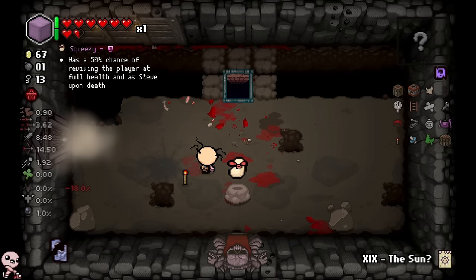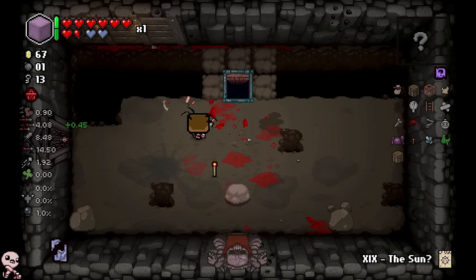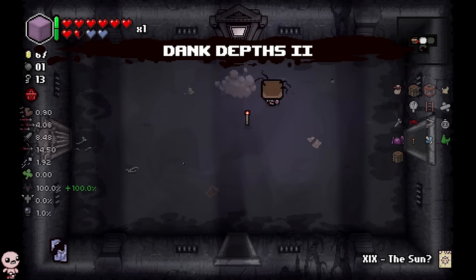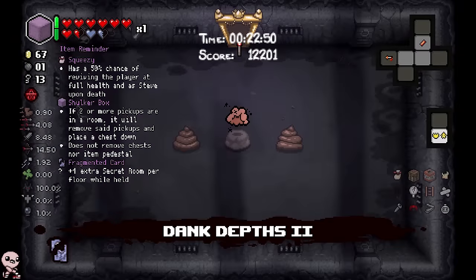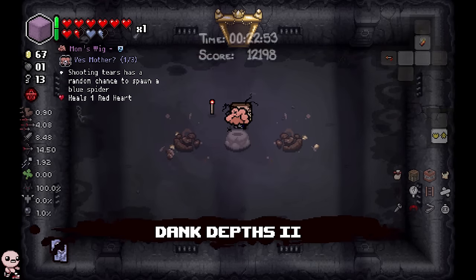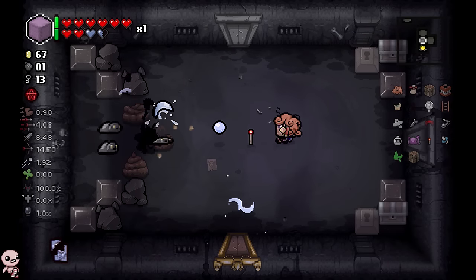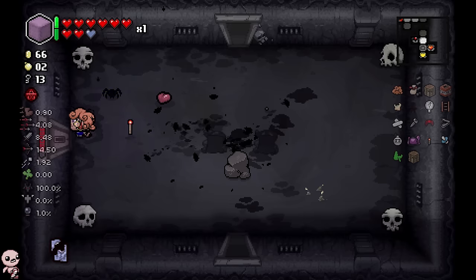We got Squeezy. We went to the treasure room, went to the shop. Stars Card — over at Mom's Wig. We haven't found any enchanting tables yet. We have not reached level 30 yet, so it's probably a good thing. Here's an arcade — it's a bedroom, out of all things.